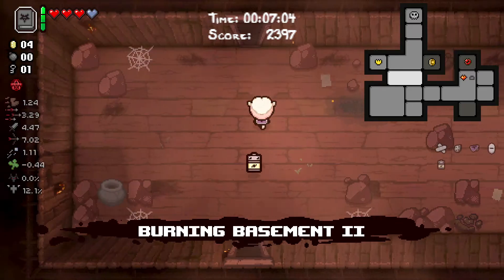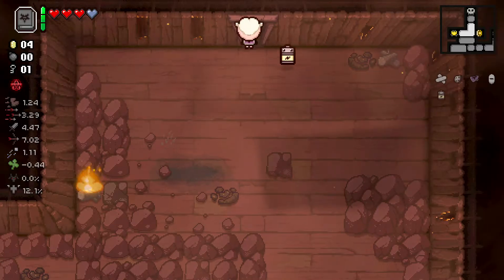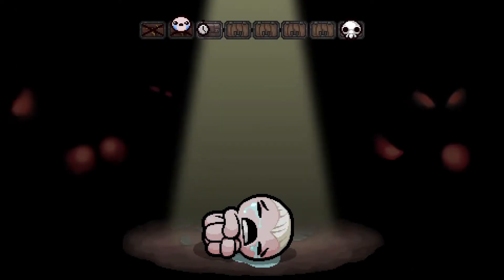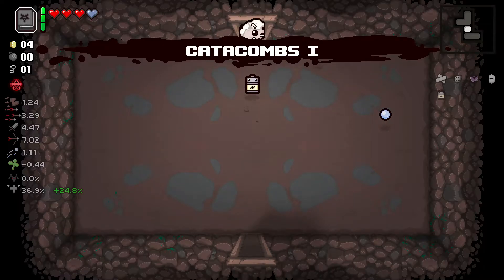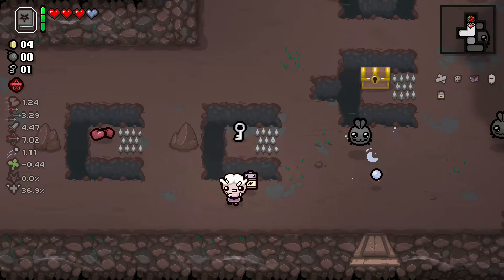I'm not going to check the curse room because I want to keep my soul up. I guess we just go... Alright. Cave's one — or Catacomb's one, I guess. I would like, if I could blow a fly up right here to push this key out, that would be great.